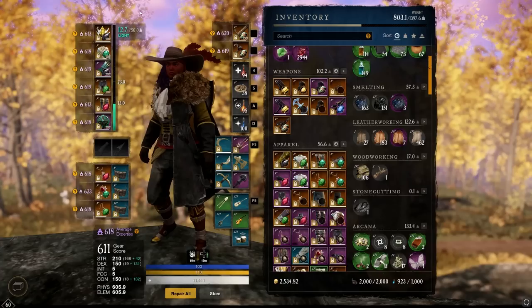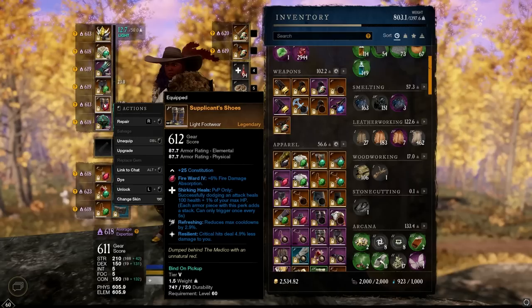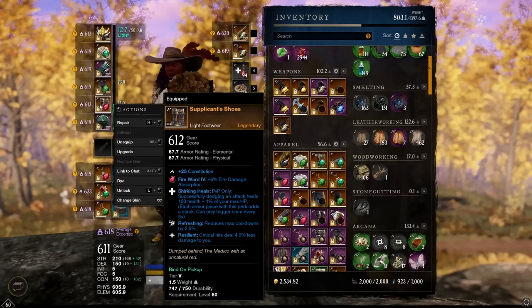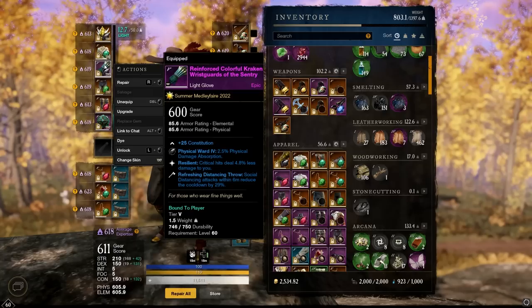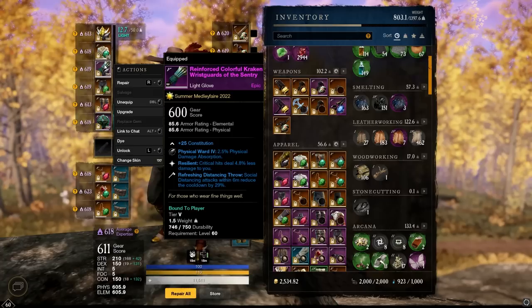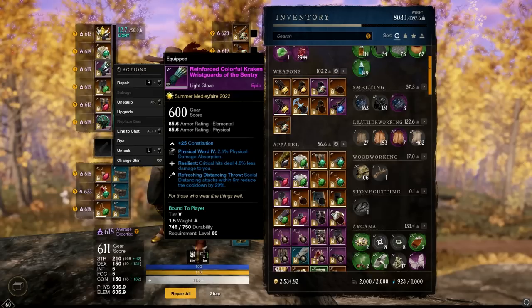Looking at the armor, I've got two pieces of the PvP Shirking Heals set — Resilient, Refreshing, and Shirking Heals, all in light armor. This armor is fairly easy to get by spending time PvPing daily and leveling your reward track. The next piece has just Refreshing and Resilient because I don't have the light armor chest piece for Shirking Heals. For the gloves, Resilient with Refreshing Distance Throw — I really like that perk. At 29% cooldown reduction, it gives Distance Throw about a 10-second cooldown with the other Refreshing in the build if you land it on a close opponent.